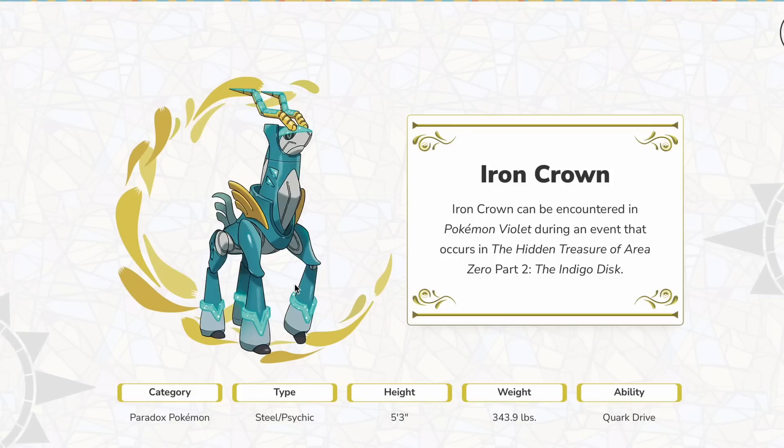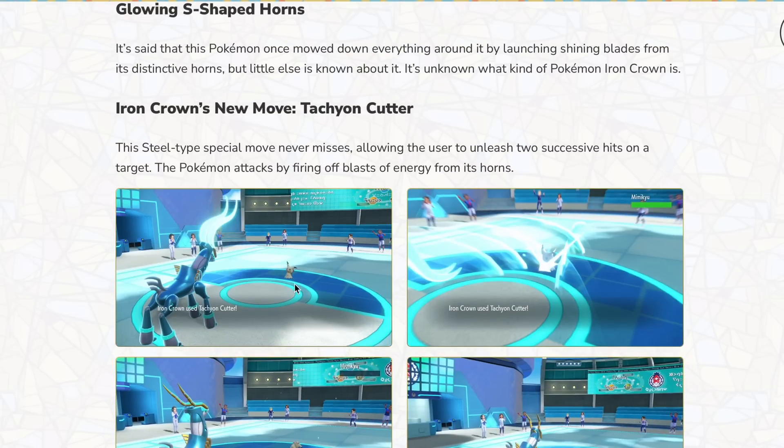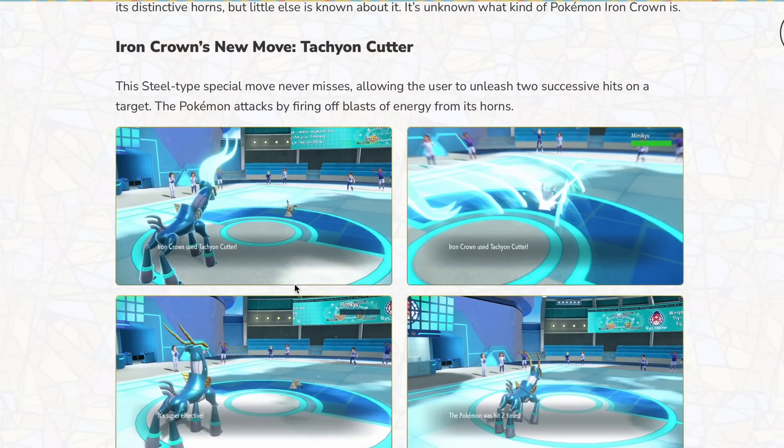Overall, I think Thunderclap is probably the best move we've seen so far. I think this move will definitely be used a lot. We also got one last new move with Iron Crown. Iron Crown was revealed to be a psychic and steel type, and it's got a new move called Tachyon Cutter. This steel-type special move never misses, allowing the user to unleash two successive hits on the target — the Pokémon attacks by firing off blasts of energy from its horn. This move is solid. There's nothing bad about it, but there's also nothing great about it — it reminds me of Double Hit.